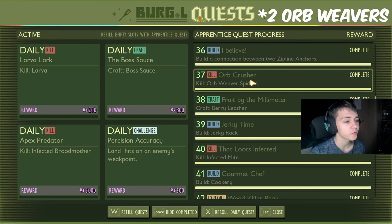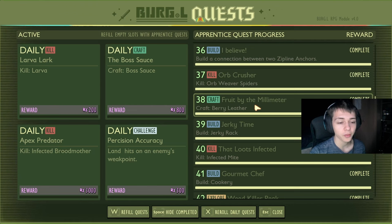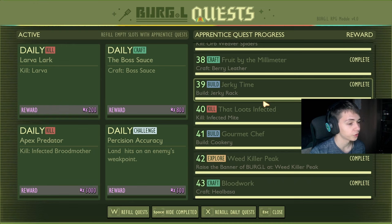Building a bug trophy and then activating it — these are 400 and 450 respectively. Kill five orb weaver spiders for 450. Craft three berry leather for 450. Build a jerky rack for 450. Kill one infected mite for 500. Build a cookery for 500.